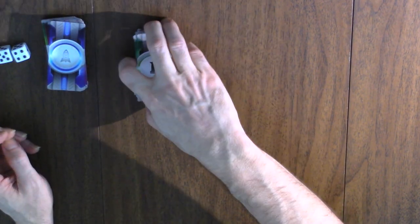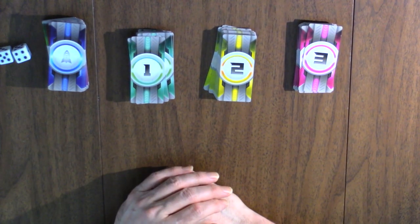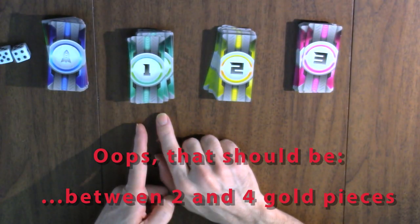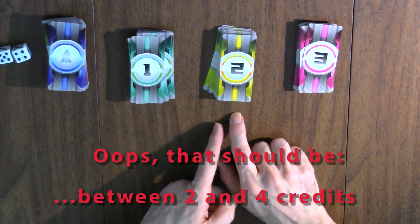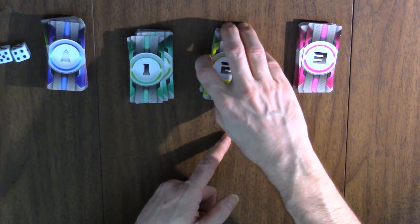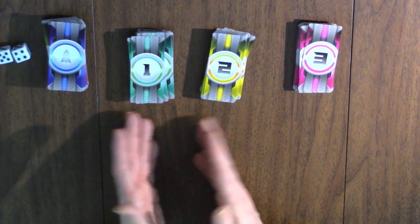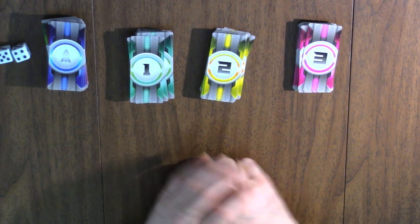You also have ships that are tier one, tier two, and tier three. The tier one ships all cost between one and four credits, with three minor exceptions — three of the ships in there cost five credits. The tier two ships cost between seven and nine credits, and the tier three ships cost between 12 and 14 credits. It's not simply that they get more powerful, but they are all sorted by cost. We'll come back to the ships in a moment.